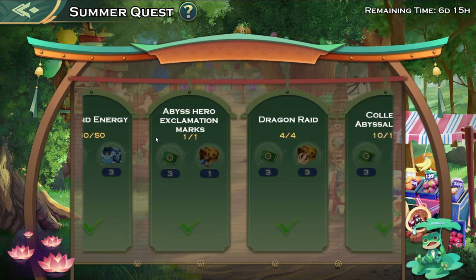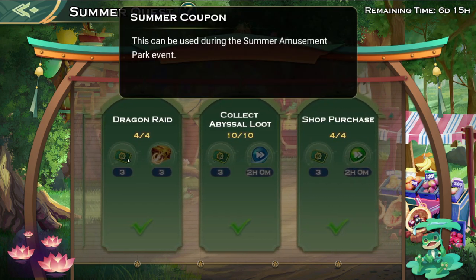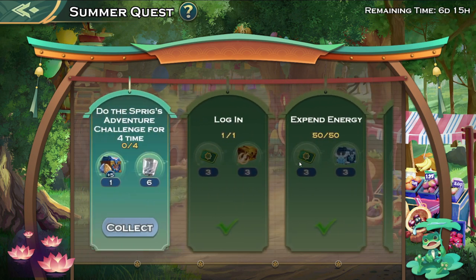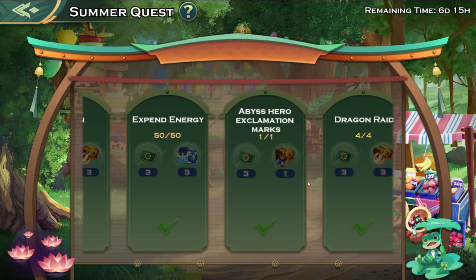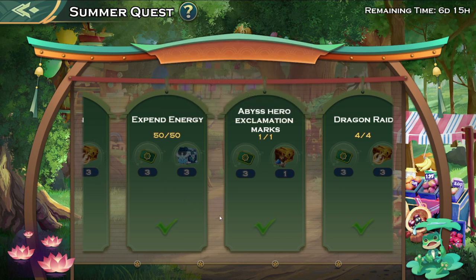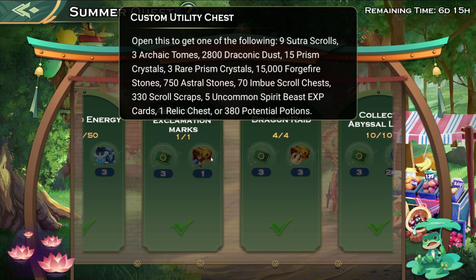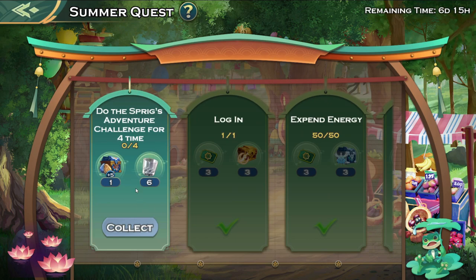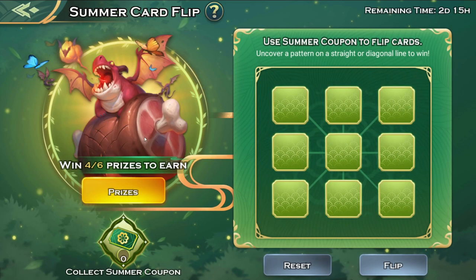First things first, we have the daily login stuff where we do quests and get some coupons as well as some basic stuff. Based on the previous time this event came up, some of these rewards are actually going to be increasing. I'm not sure if it's going to be this custom grout chest, which I'd appreciate because I need around 300,000 more cast tyrants, or this custom utility box. Unfortunately these are just one-time rewards.